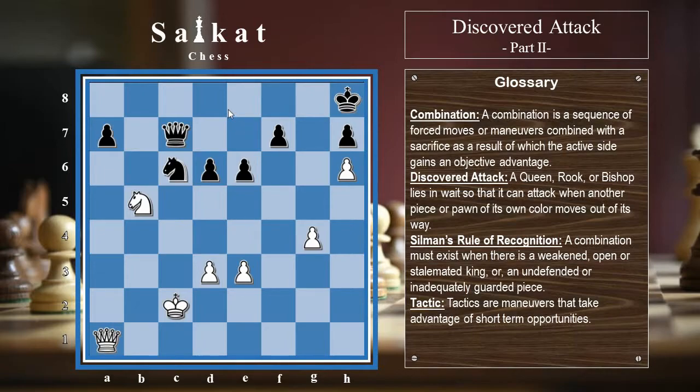Here in this position we can see that black is up by one pawn and it is black to move — but that doesn't matter because there is a winning combination for black. You can pause the video right now and try to find the best move for black. The move is knight to d4 check — a double check by the queen and the knight. The king has to move, and wherever the king goes the next move by black is going to be queen to d2. There are four possible king moves after this double check, and wherever it goes there is a checkmate from black.